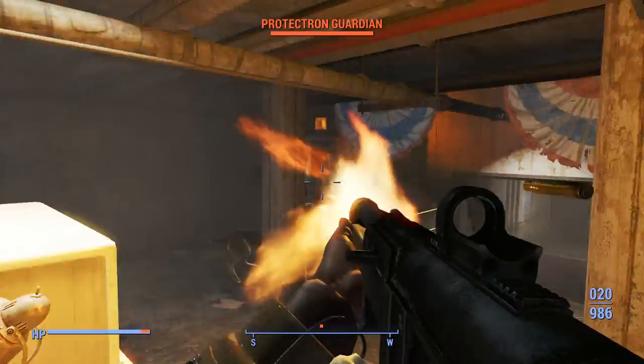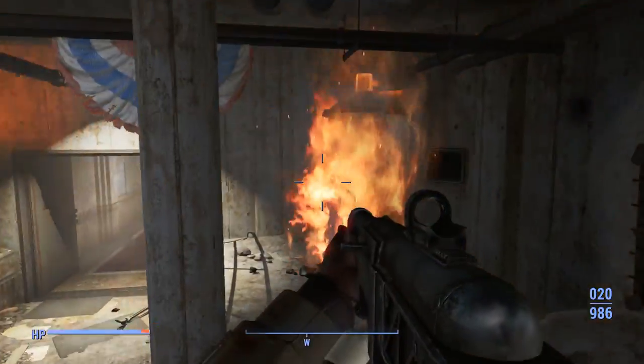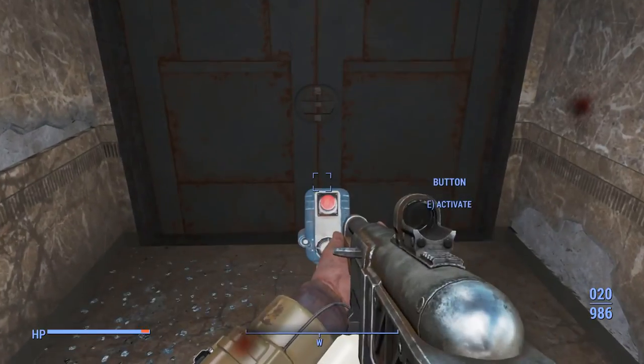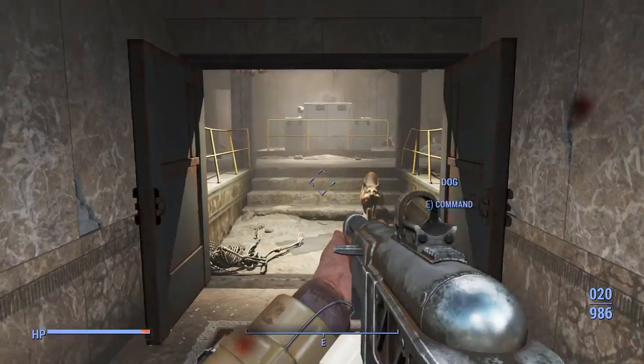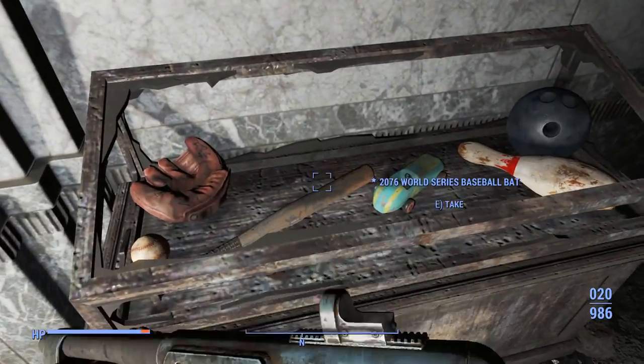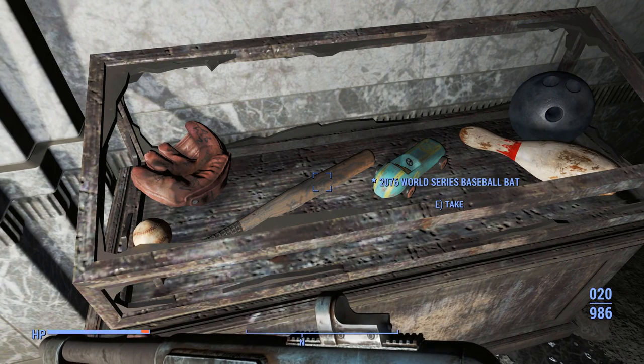I got it right. So what we're gonna do is hit this button after we've opened the doors — and I guess taking down those Protectotrons — and we're gonna go right over here to the right, and we will see it. It is the 2076 World Series baseball bat.